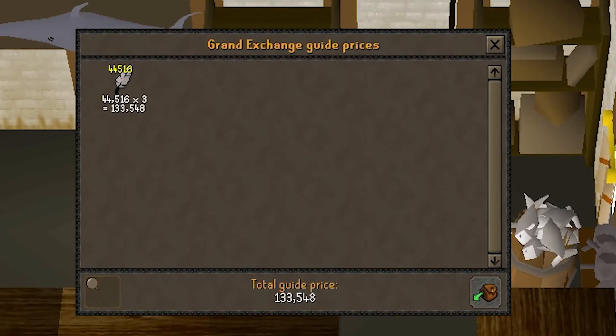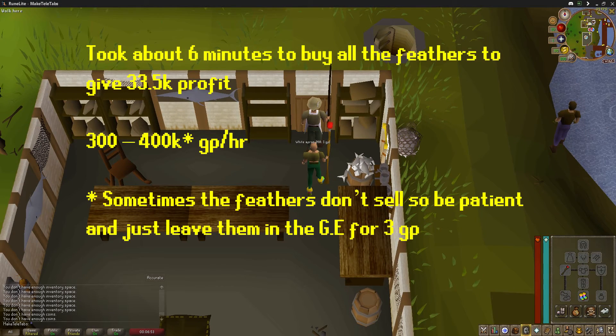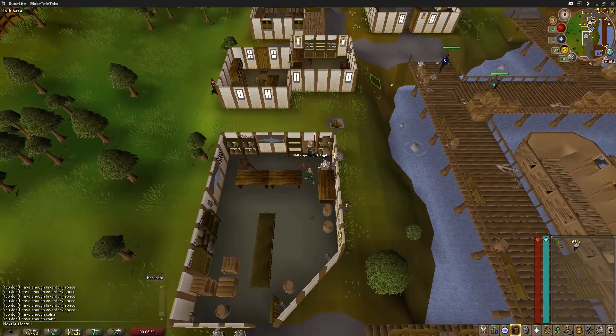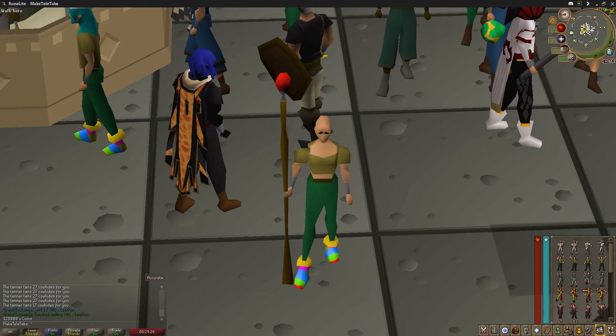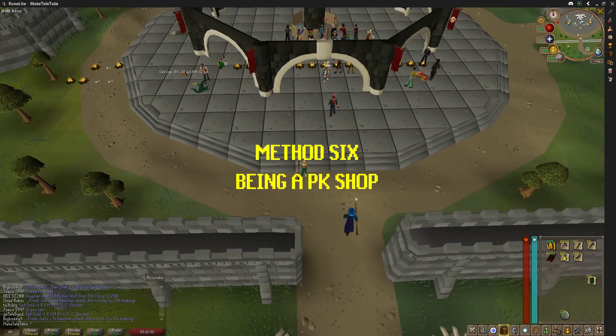The price of feathers is 3 GP each. We made 33.5k in about six minutes, so this method is 300 to 400k an hour. That depends on whether they sell straight away — sometimes they don't, so you might have to wait a day or two for them to sell. Obviously don't invest all your money at once.